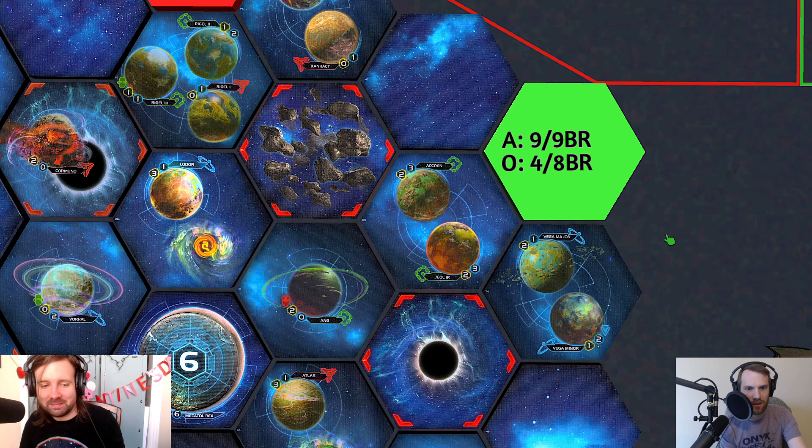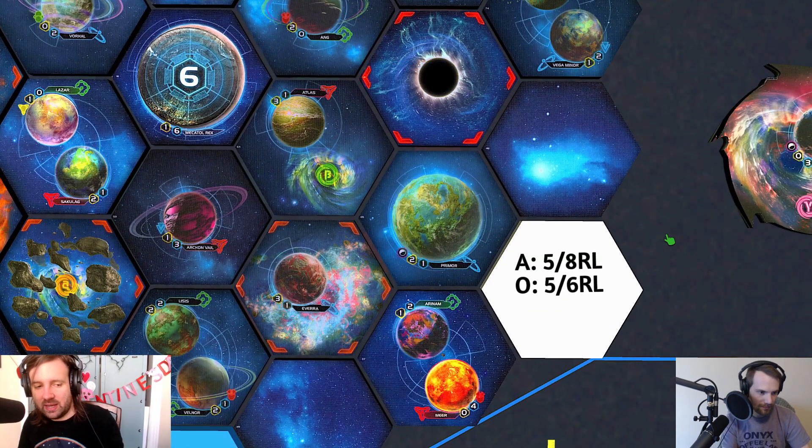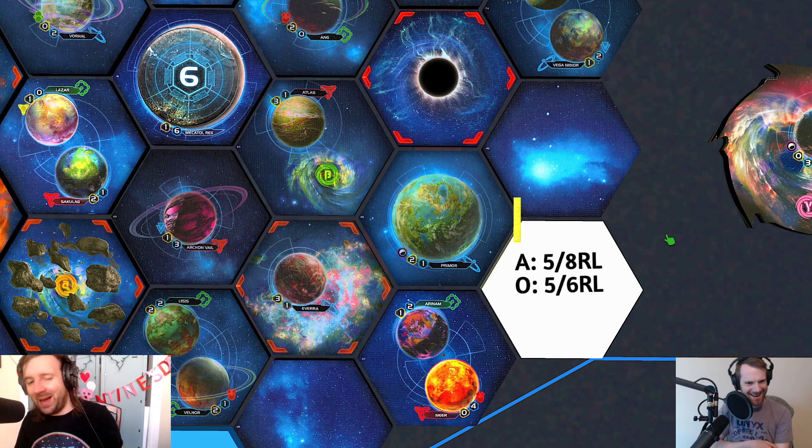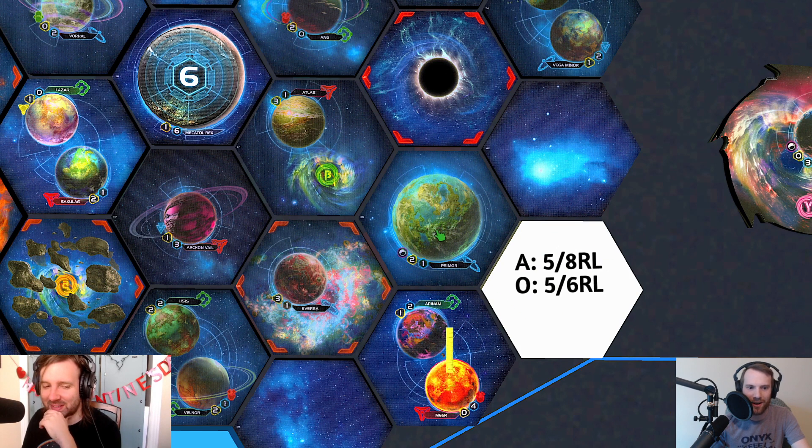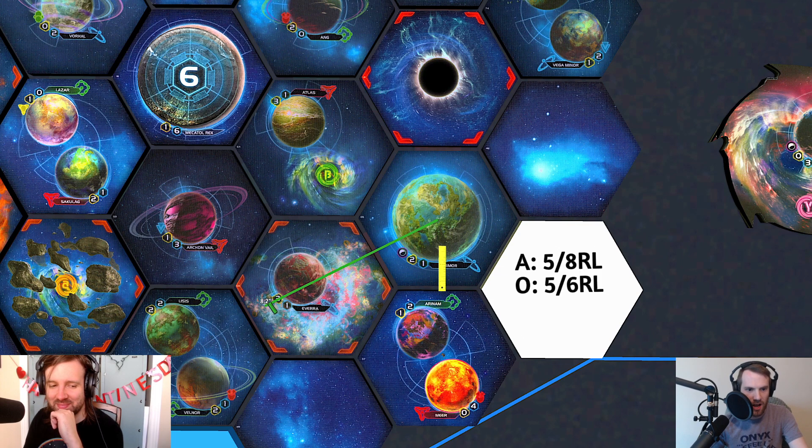The white slice has Primor — the planet that lets you get two ground forces on any planet every round by exhausting its card. We decided to call it Girls Night Out, subverting the expectation of a typical bro-themed name. It's always pumping out more friends, and there's a disco ball equidistant right here — so it's only fitting.